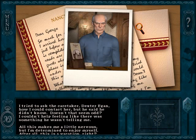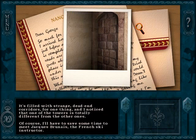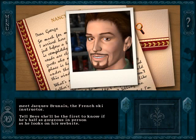Treasure in the Royal Tower. The game starts with Nancy writing a letter to George. Nancy's on a Wisconsin ski vacation, but a snowstorm has ruined everything — now she's stuck inside and it's boring. Then Nancy explains that it's not boring at all. The building is a huge old castle with dead ends and secret passageways, and there's a mystery because the caretaker is acting strangely. So really, even if Nancy could go skiing, she'd still be inside investigating.